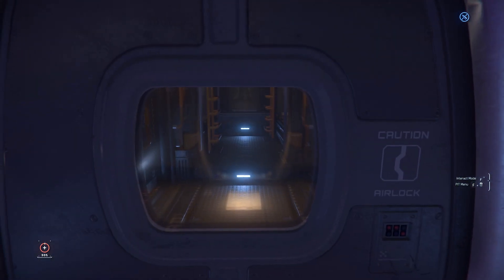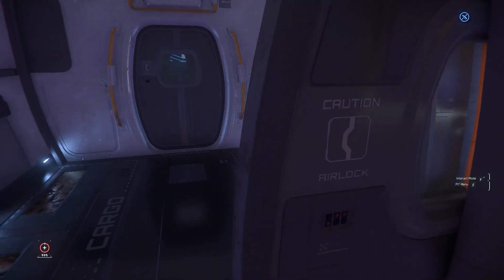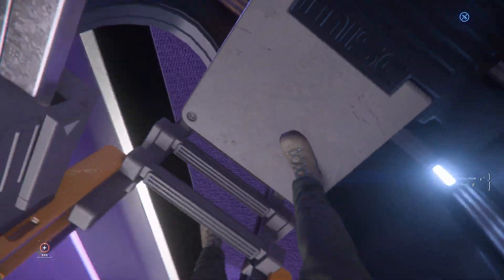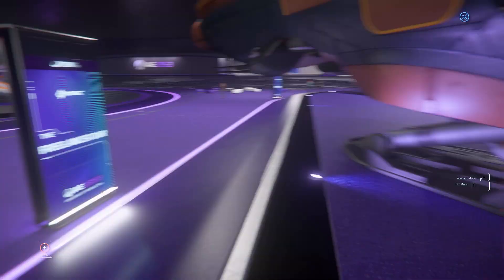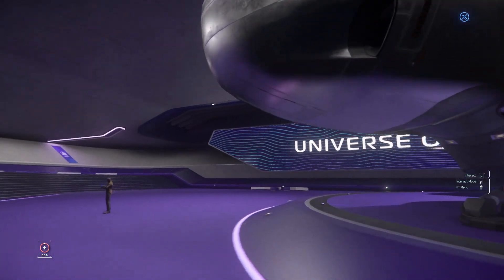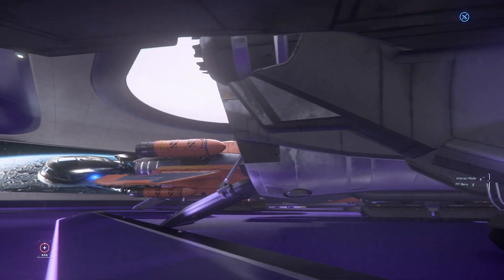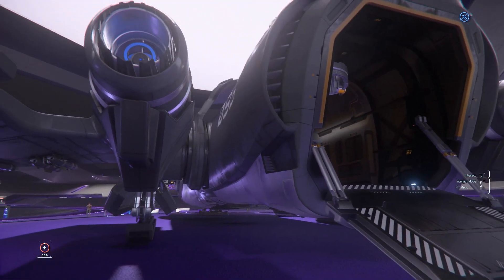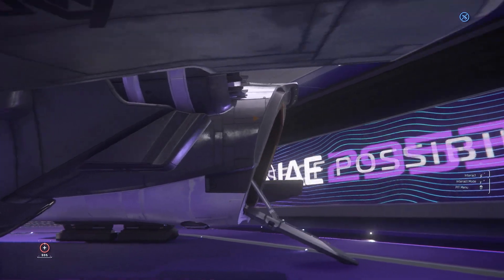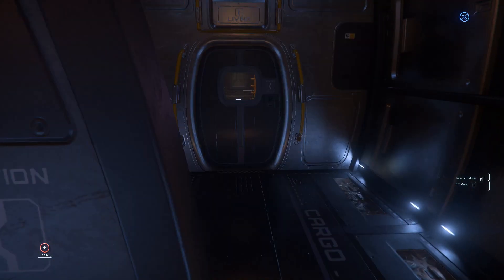There's extra cargo space, crew quarters, and a bridge up there. Lastly, this is the basic type of Freelancer with 66 SU worth of cargo space. It's rentable in-game as well — since it's free flight everyone can rent it, and you can still rent it outside of free flight too. People used to do this a lot. The interior is very similar to the other Freelancers.